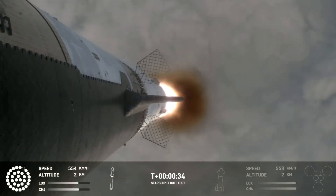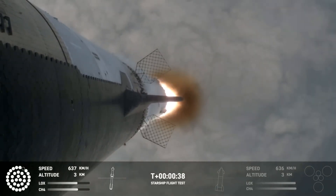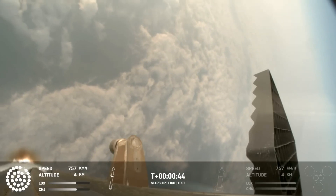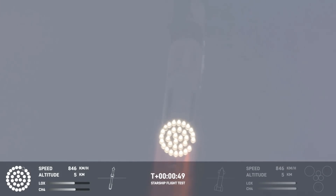Thirty seconds into flight, the rumbles are still building here in the Raptor's nest. We're seeing thirty-two out of thirty-three engines lit on the Super Heavy right now. Coming up shortly is gonna be Max-Q, that maximum aerodynamic pressure as we go uphill on the vehicle.